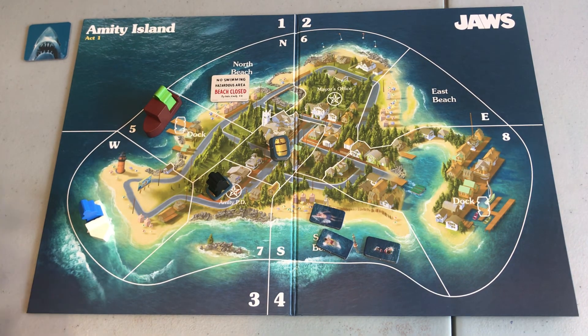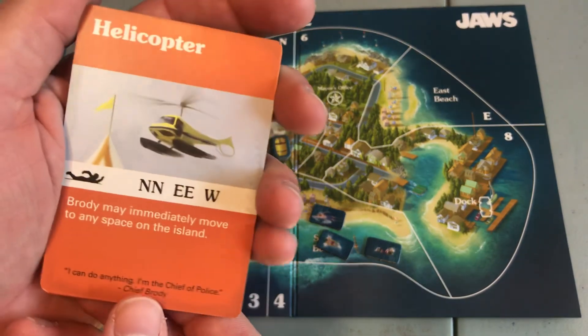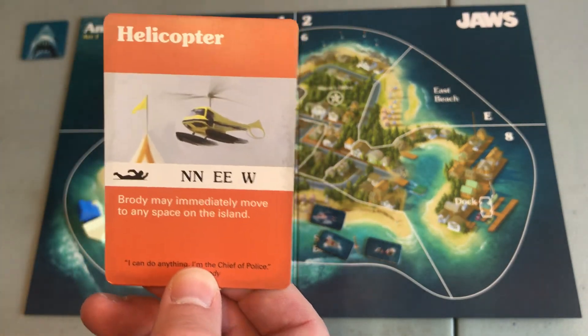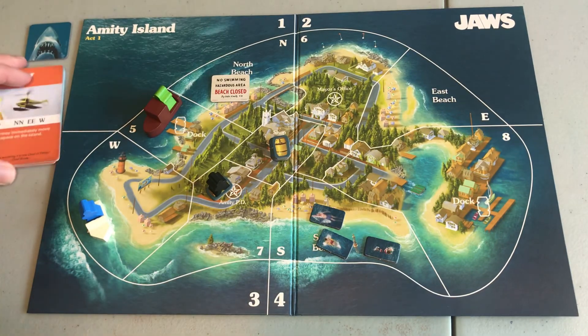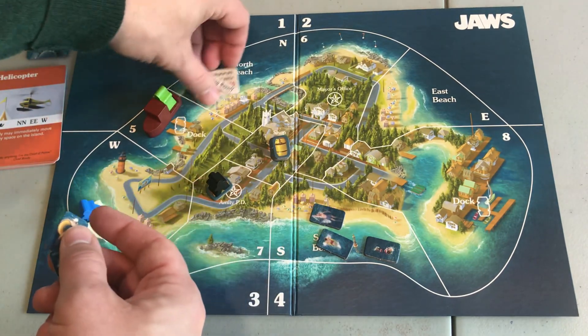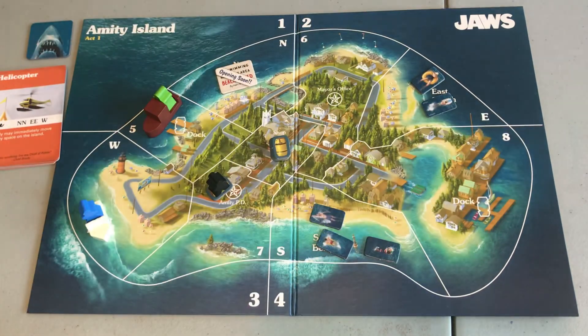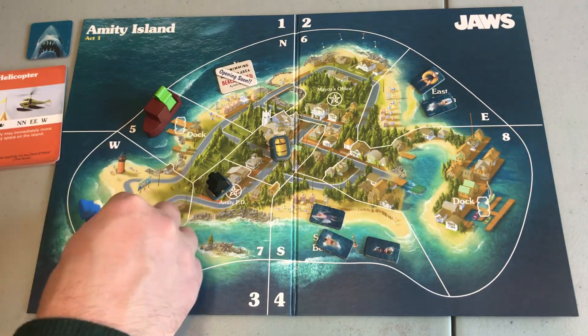It's time for round three. The Amity event card says Brody may move immediately to any space on the island. We fill up: North-North — can't do North because the beach is closed, so we turn it over to opening soon. Do East-East, and one West.